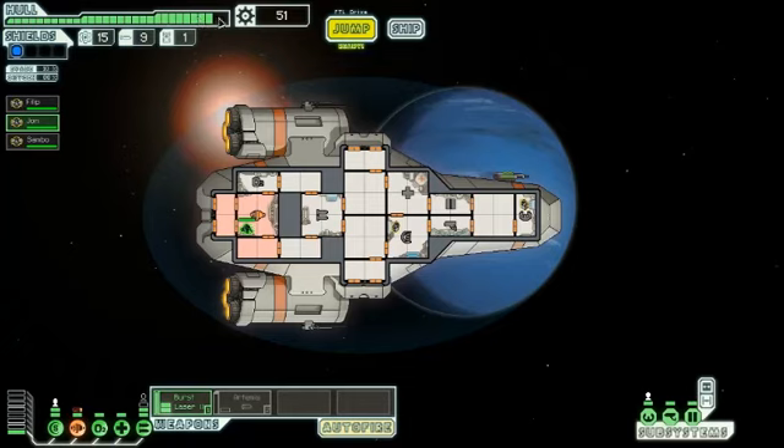Up here in the upper left is our hull. Once this gets down to nothing, we die. Here's how much fuel we have, how many missiles, how many drones. You consume one drone part every time you use one. Here's the scrap we have, which is money. Our evasion is here.